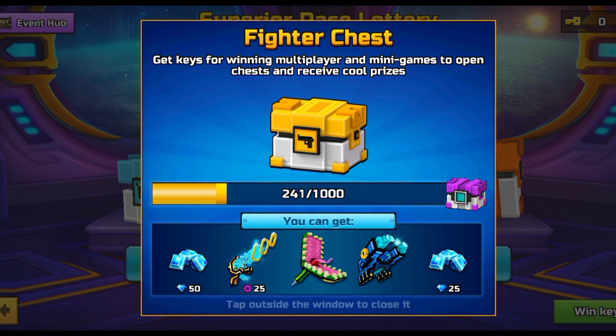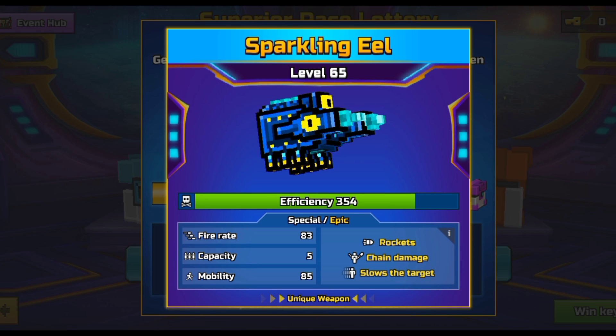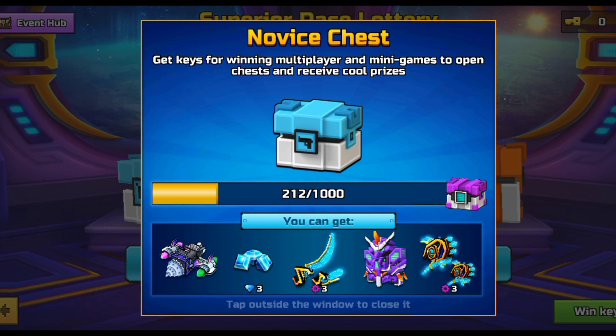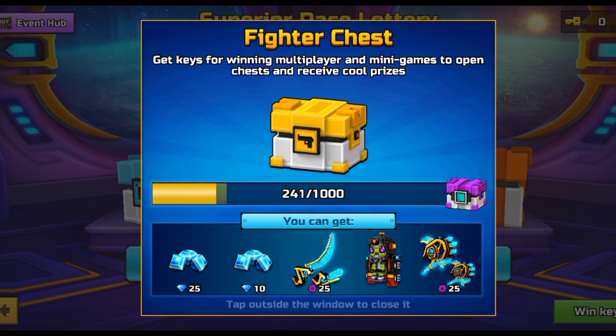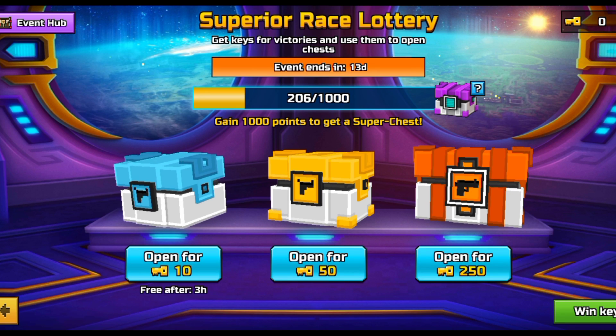Next we have the Sparkling Ill in the fighter chest. One interesting fact: the Sparkling Ill is in the fighter chest while the Space Disinfector, which is actually better than it, is in the novice chest. That's really interesting.